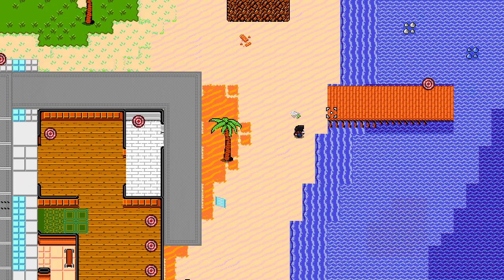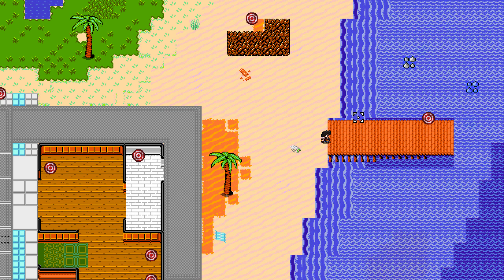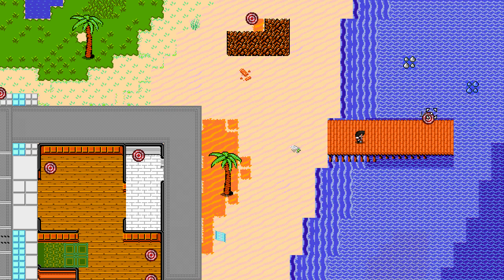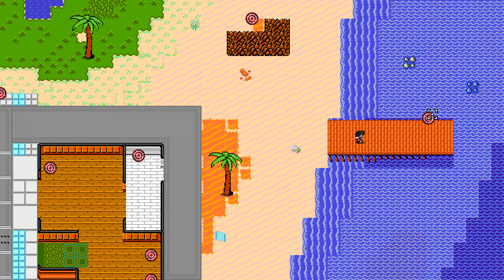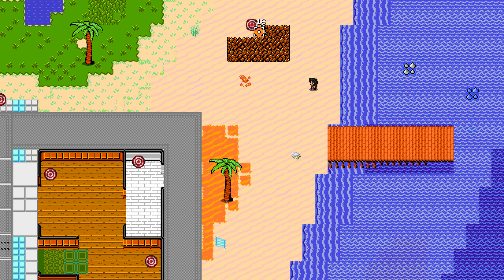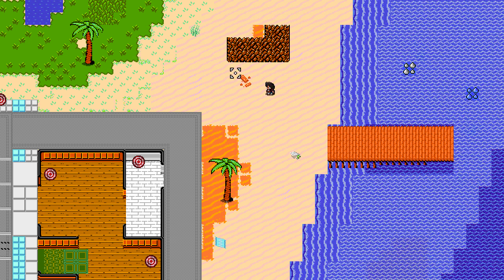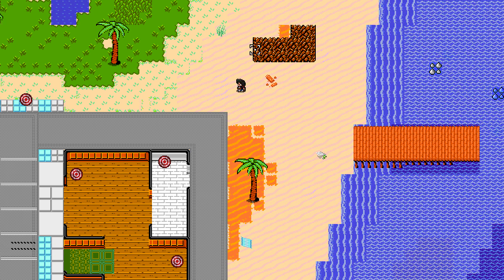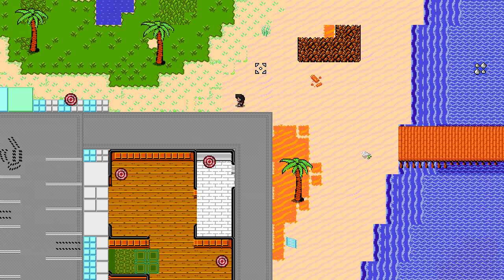First of all, these targets now react to being shot correctly, because I discovered that the way I'd programmed my targets, the damage was actually going into the bullet and not the intended target. I got this fixed up and added some effects so the targets break convincingly. You can also see I can shoot over this but I can't walk over it.